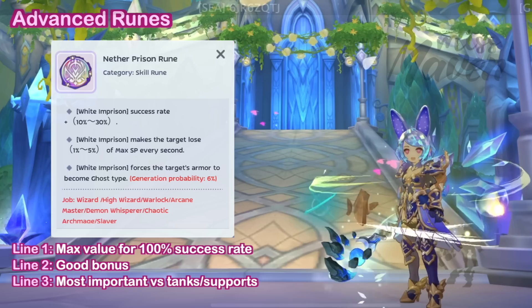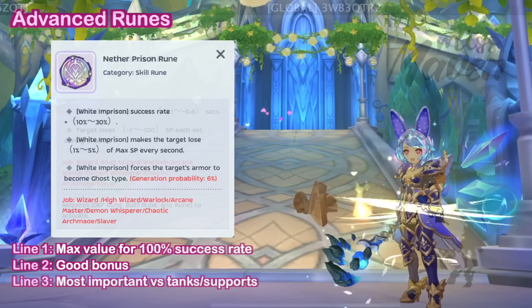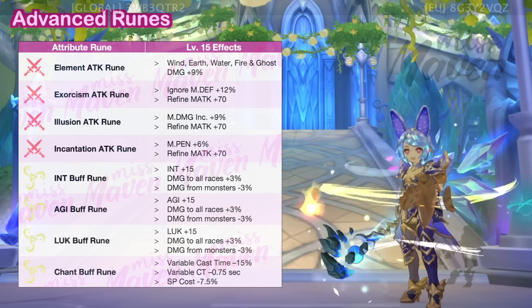Fifth is the Nether Prison S rune with high value on the first line for a higher chance of putting enemies inside White Imprison. Activating the third line is also good as Tetra Vortex will deal more damage against Ghost Element. And for the last slot, get a Frost Cursed A rune with max value on the first line to achieve insta-cast with Stasis. As for the attribute runes, prioritize leveling up the following.